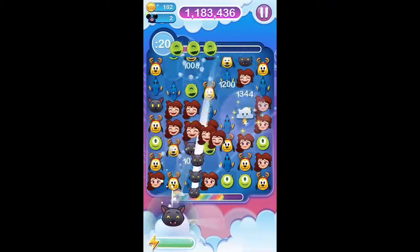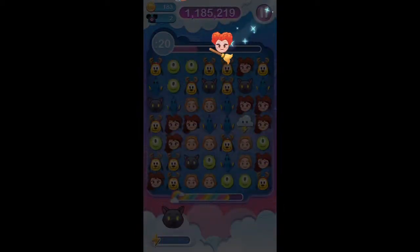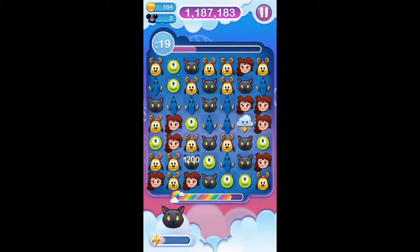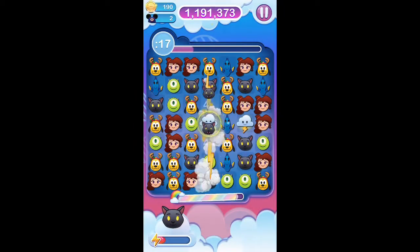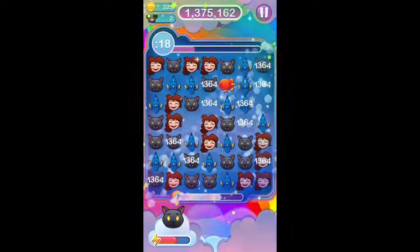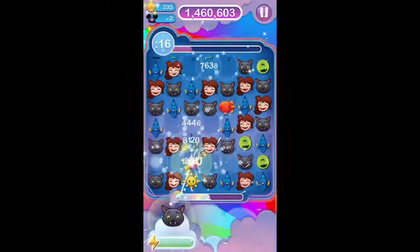Moving on, we've got Binx, the cat from Hocus Pocus. Now, as you can see, his power is to call up the witches, and they cast a spell on him and create more of his emojis on the board.